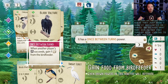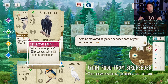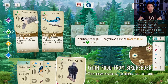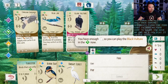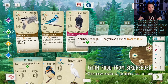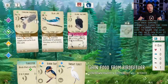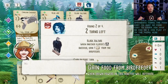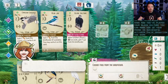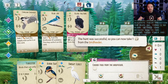Look at the black vulture — it has a once-between-turns power. You activate a once-between-turns power only when your opponent does something specified on the power card, and you can activate it only once during your opponent's turns. The food cost is blank, meaning there's no food cost to cover. You have enough eggs to play it. Now you've played your black vulture — you can make use of your opponent's successful hunts. Your opponent gained food and activated their predation via the barred owl. The hunt is successful — you can now take one food item from the bird feeder.